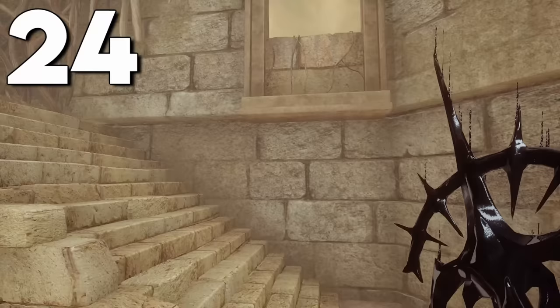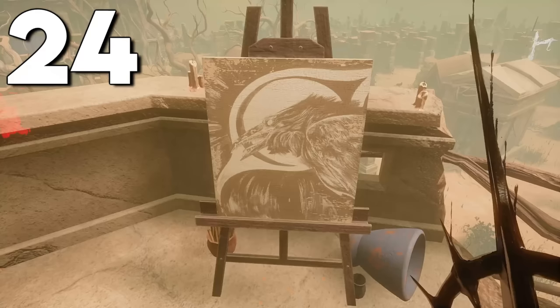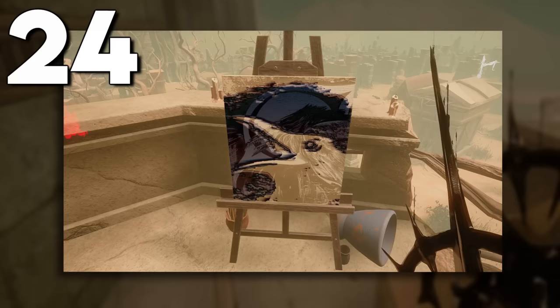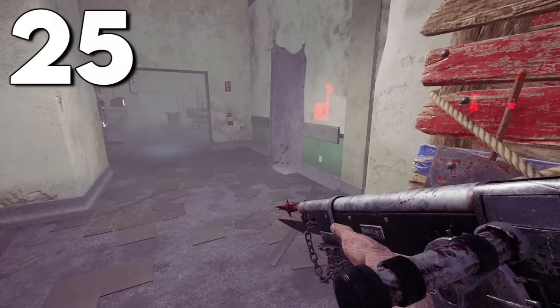On the map Eerie of Crows, there are many pictures and paintings scattered around. This feature is unfortunately Steam only — if you press F12 to take a Steam screenshot of the main painting on the top story of the main building, it'll look completely different in the screenshot. I don't know if it's a visual bug or an intended feature, but it's extremely creepy.